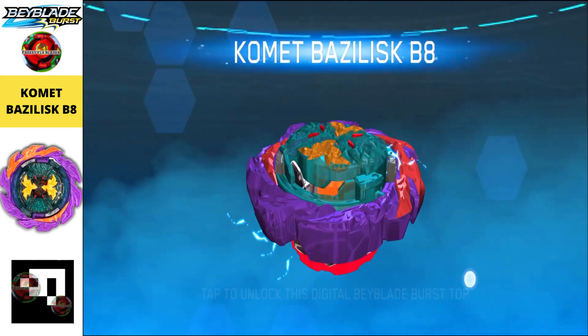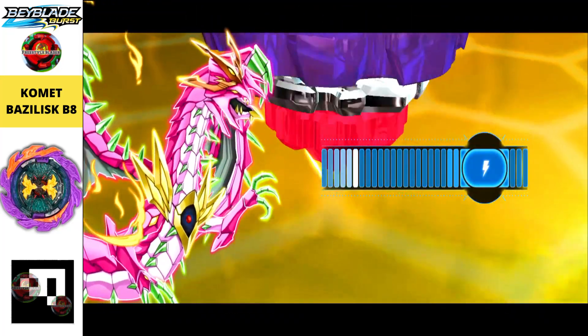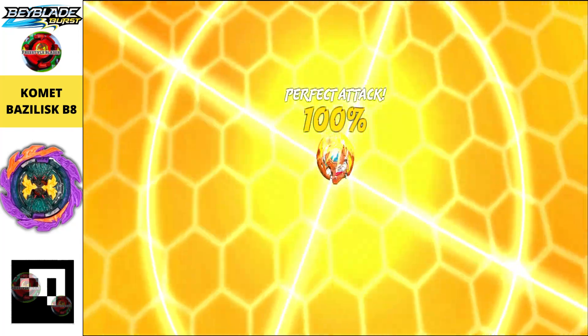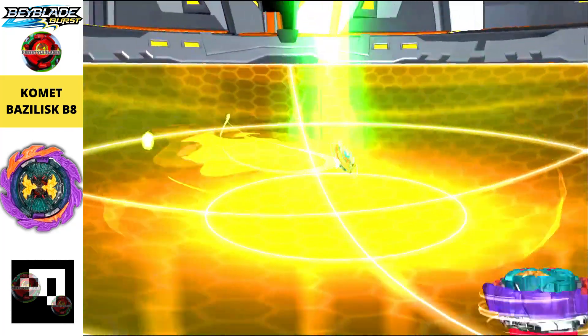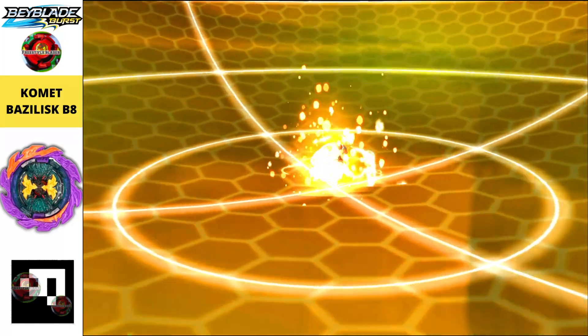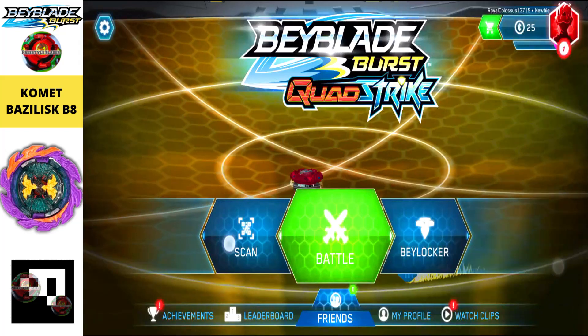The next one is Comet Basilisk B8, and it is really amazing. I like the color combination — it looks like a peacock beyblade or something like that, and yeah the color combination is really looking like a peacock. It looks pretty cool, and with this final finish we get this beyblade in our Beyblade Burst Quad Strike app.